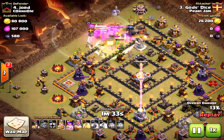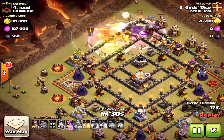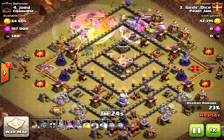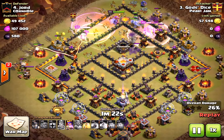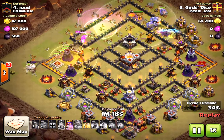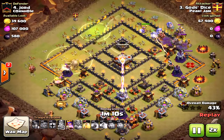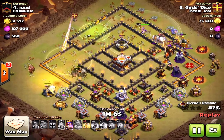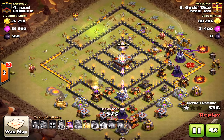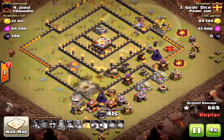When you do the bowlers and miners strategy, you have to take out an inferno tower, and he was not able to do so. I would have come in from the king side, because miners struggle with the king more due to his higher hit points. Coming in on the king side where that inferno tower is would have taken down the inferno tower and the clan castle. Then bring in the miners to the north, where those bowlers actually ended up — the bowlers would have pushed south towards the eagle artillery and the miners north.